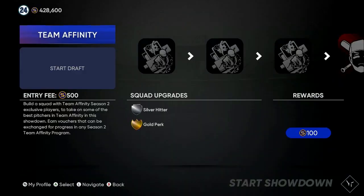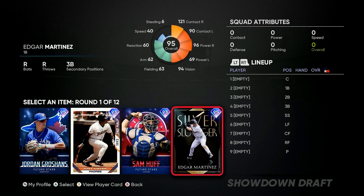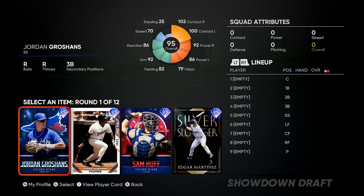What's up everybody? Today we're going to go over an MLB The Show 21 glitch that will make completing team affinity super easy.